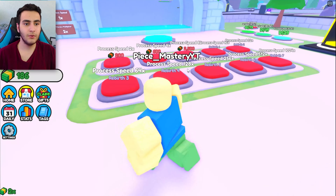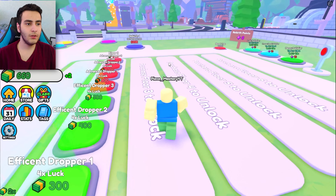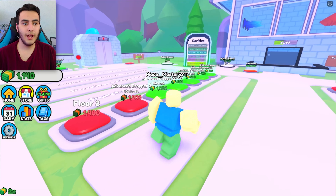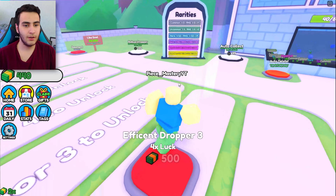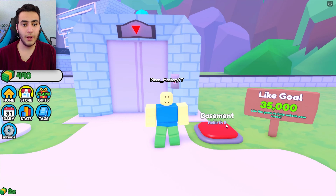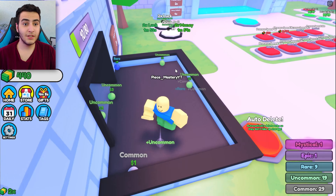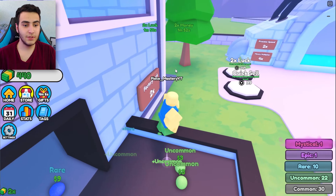Now I have two more droppers. Give me money! How much for the next one? $80. I got an epic orb — give it to me! Mystical! How much money is this gonna give me? $400 for that. Legendary! Is this normal? I got a legendary one — let's put it right here.